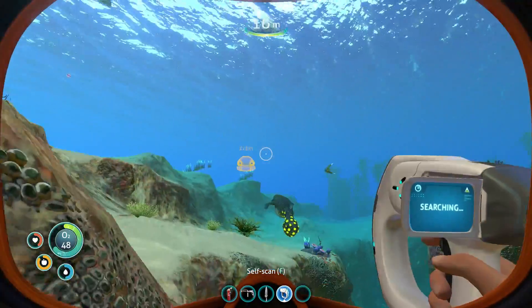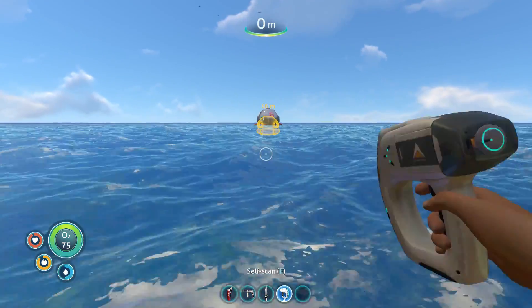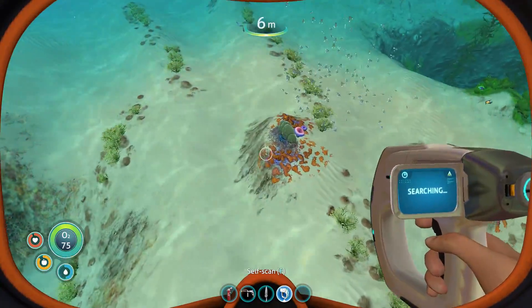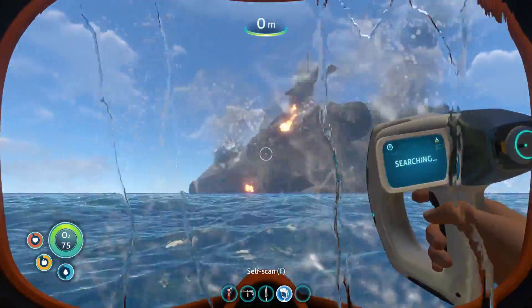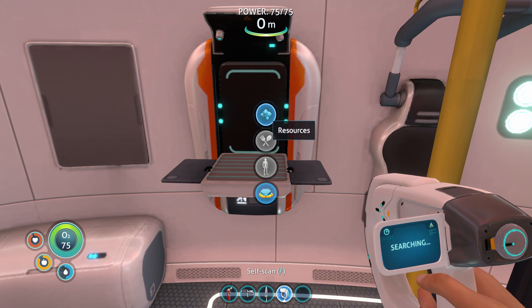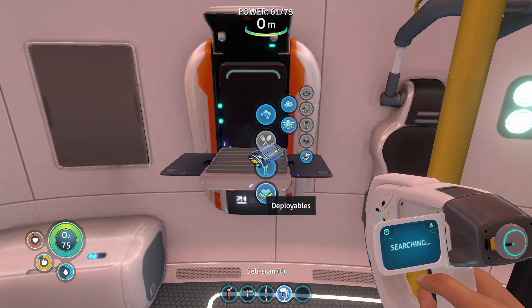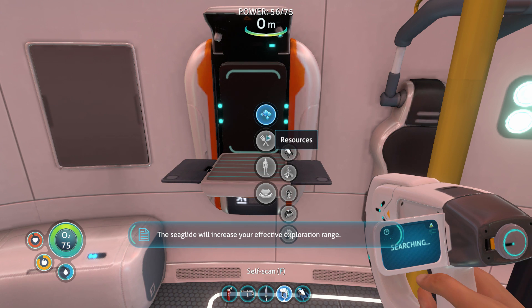I am taking a really big beating from all of these bombing fish, but I found copper! I'll use my health pack. It's time to craft up a sea glide. What do you need for a battery - I think the mushrooms. Let's make lubricant first. Now copper wire, and finally a battery. There we go - let's make this wonderful sea glide. There we go!